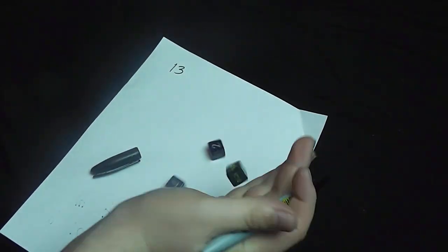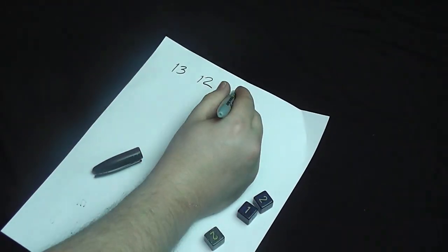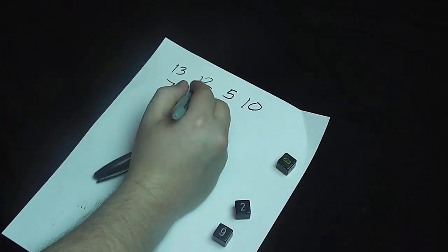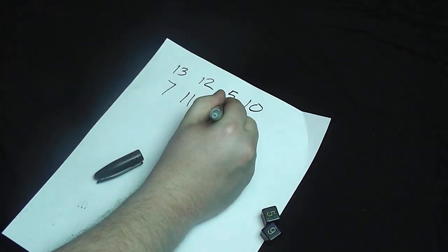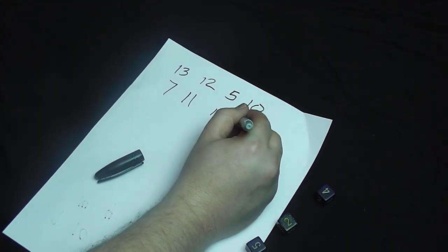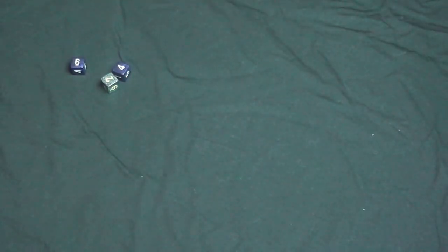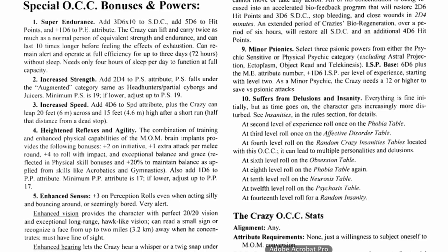Rifts uses a random generation for its eight attributes — you roll 3d6 eight times. Don't fret though. I'm here to show you why low stats don't matter as much for a Crazy. For example, let's say you roll a few 10s or 11s. That's way too low for a game like this, you might think, but here's the fun part: Crazies get two stats, physical strength and physical prowess, that have minimums.